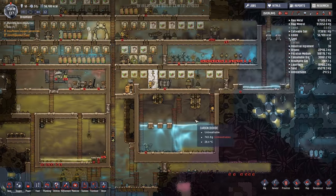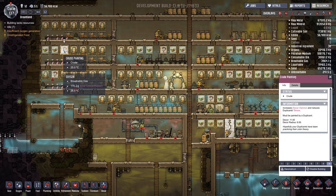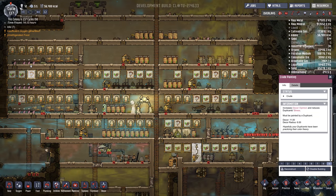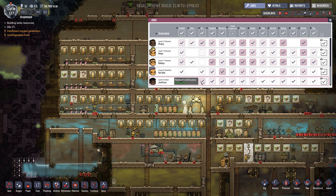So I've skipped ahead about 35 cycles. I did a bunch of stuff in between — some of it was a little boring, like all these crude paintings I deconstructed and tried to get better versions of. I took on a few new colonists so we're up to 12 now, built a new bedroom. Ruby has a 6 in art and she should be the only one doing the art. Joshua's pretty good too — actually I'll leave him on art as well.